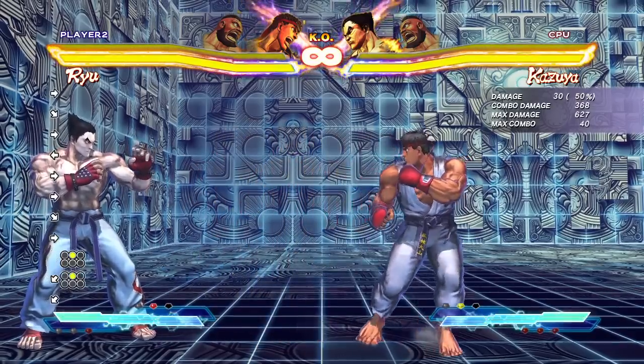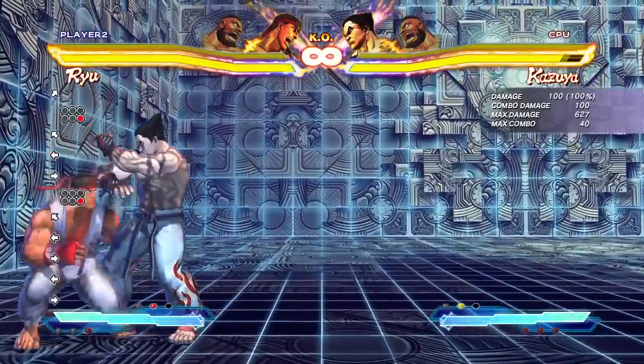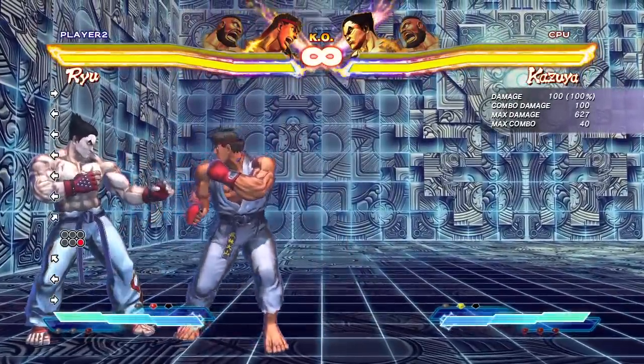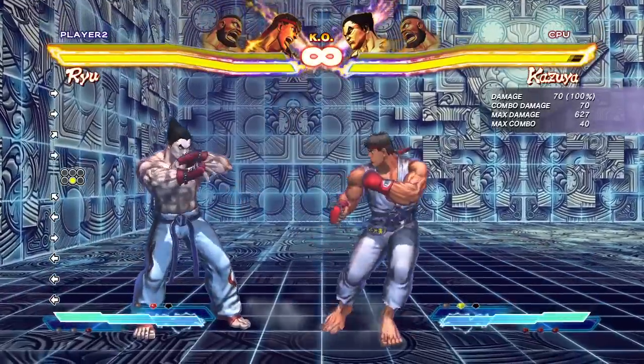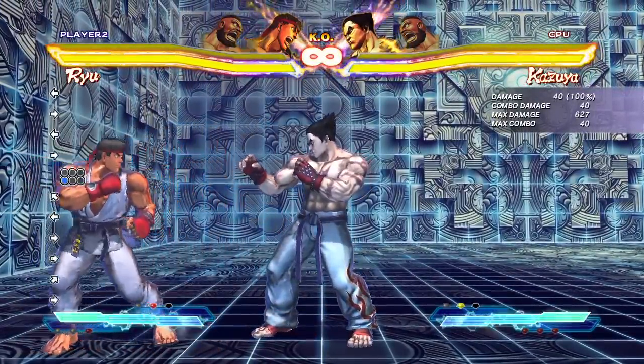Let's talk about his jump-ins. He's got some decent jump-ins. The fierce kick crosses up in the corner sometimes, but I don't recommend it. What you want to stick to as a cross-up is either the medium kick or light kick — those are your standard cross-ups.